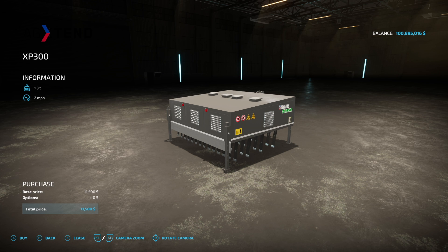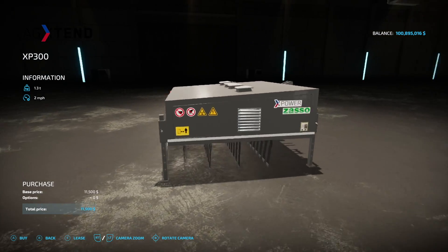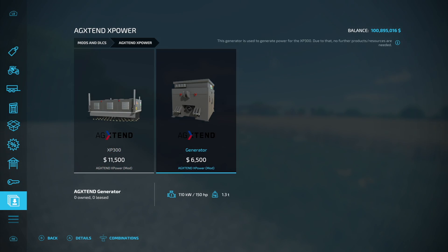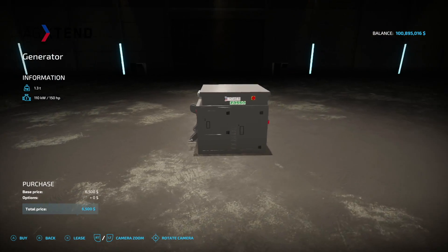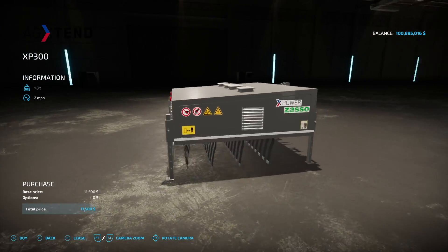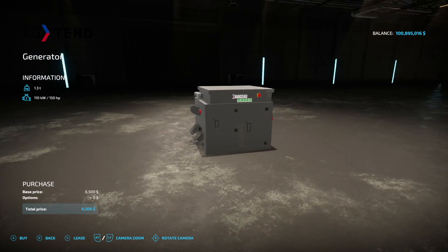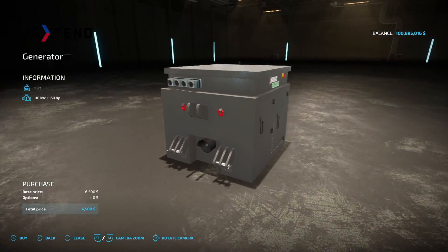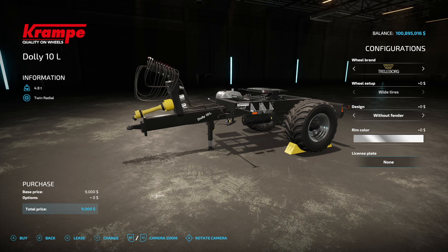Making our way into new mods for PC and Mac players, the first one is the Ag Extend X-Power. This uses electricity to get rid of your weeds — basically an electric weeder. It's got a 2 miles per hour max speed and a working width of about 8.2 feet. It's a neat mod — I tried to find out more before release but they only posted pictures. At the end of the day it's an electric weeder, but it's a cool one.